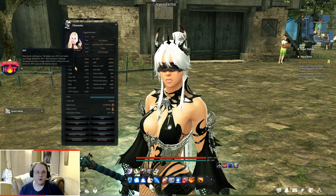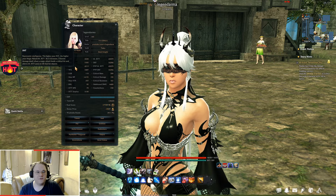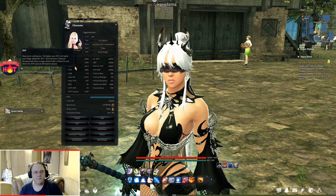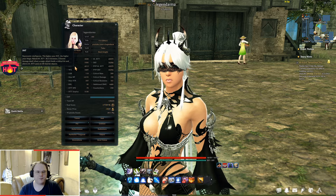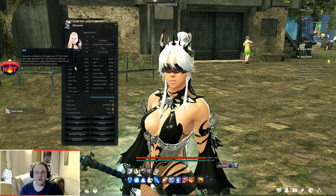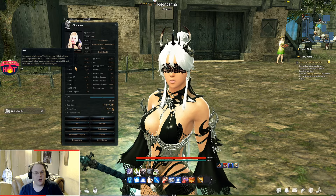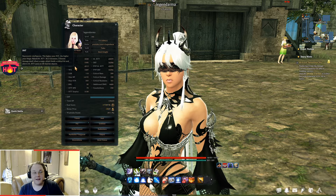Next up is INT, or intelligence. It works the same as strength but for magical characters, increasing magic attack. The ratio is 2 to 1 — for every point of intel you gain two points of magic attack. So if you increase your intel by 100, it will increase your magic attack by 200.